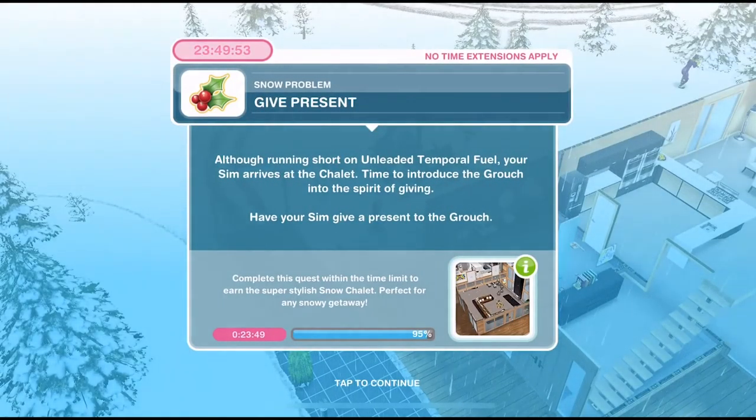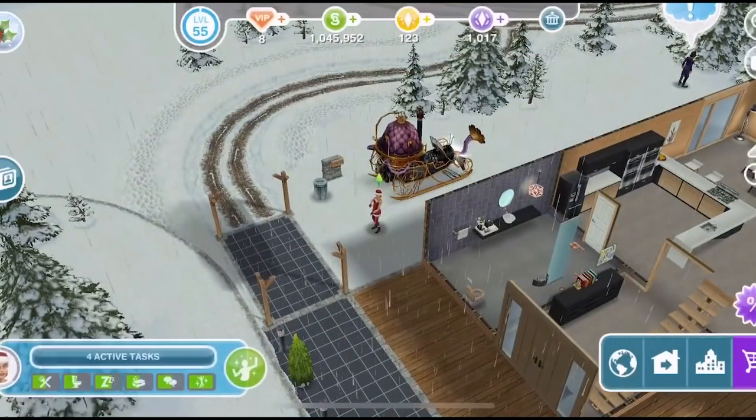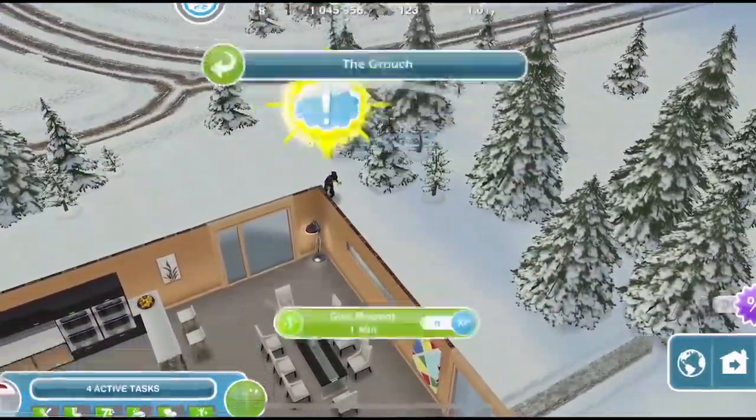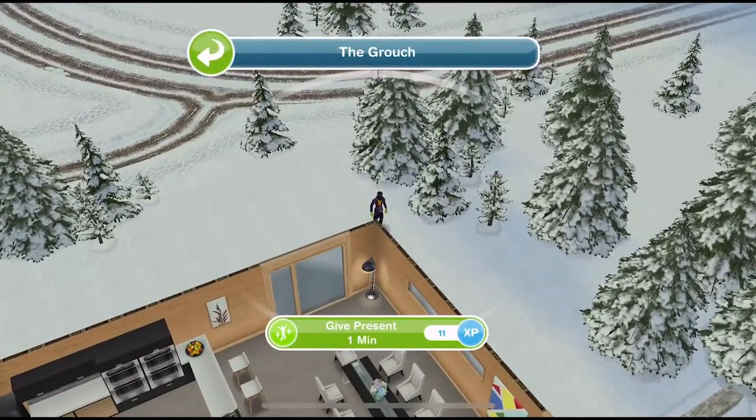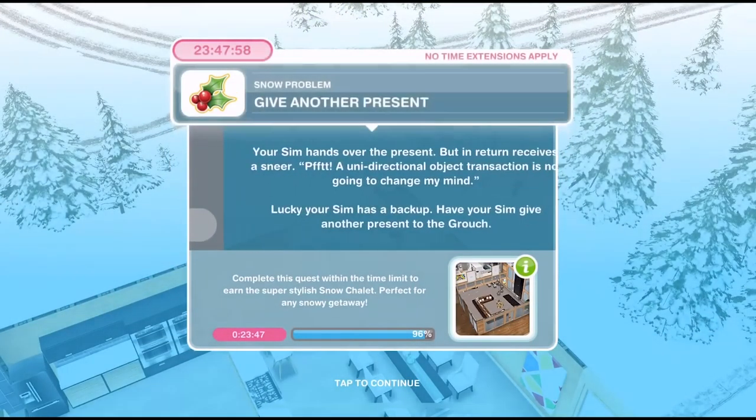Now we need to give presents. Although running short on unleaded temporal fuel, your Sim arrives at the chalet. Time to introduce the Grouch into the spirit of giving. Have your Sim give a present to the Grouch. So we'll click on the Grouch and give him a present for one minute. We've given him a present, now we need to give him another present.